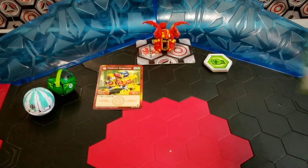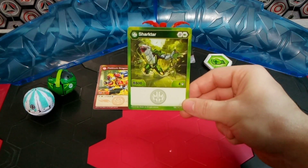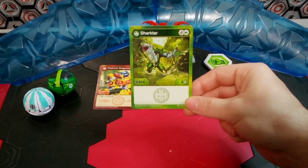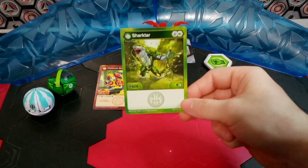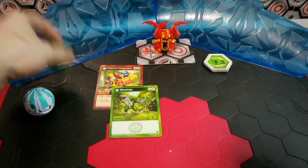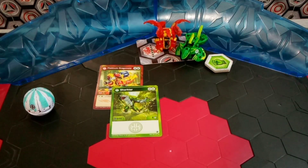Moving on, we are using Ventus Sharktar. It has a Helix Core and a Green Fist Core as well, B-Power of 604 with damage. You can kind of see where this is going. And here we have Ventus Sharktar.